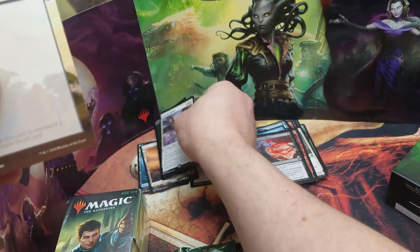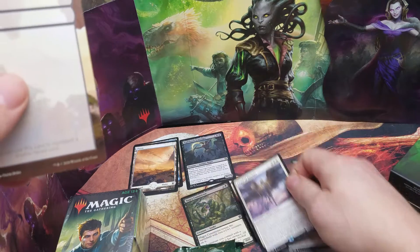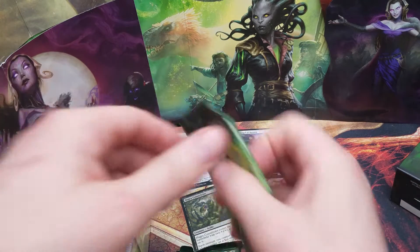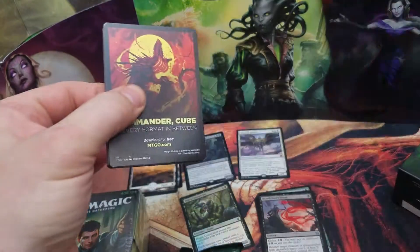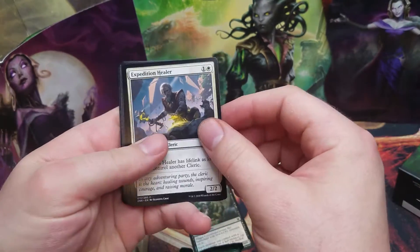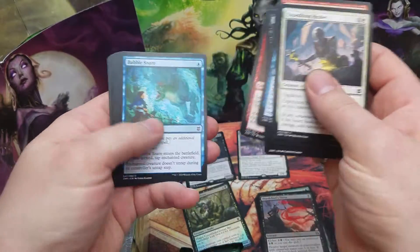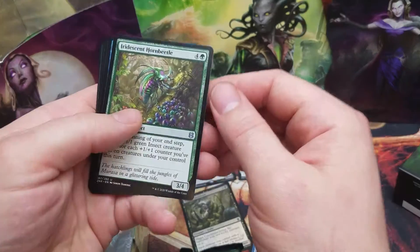Another one of those — I guess mythics should go up here obviously. We're looking for a Lithoform Engine, that would be really cool. That's one of the best parts of the set, of course. I also need some more Feed the Swarms.